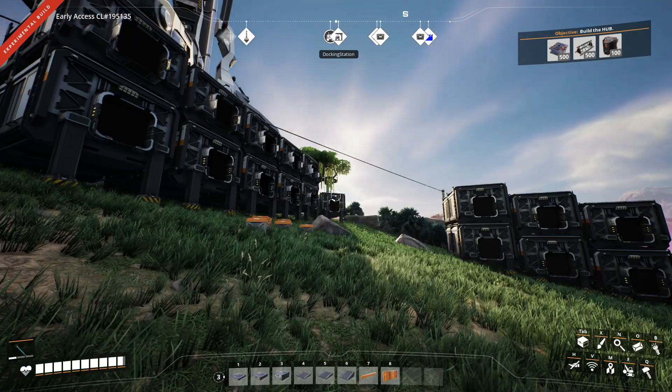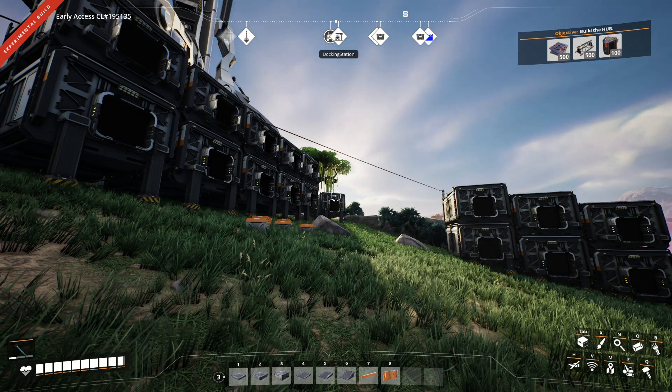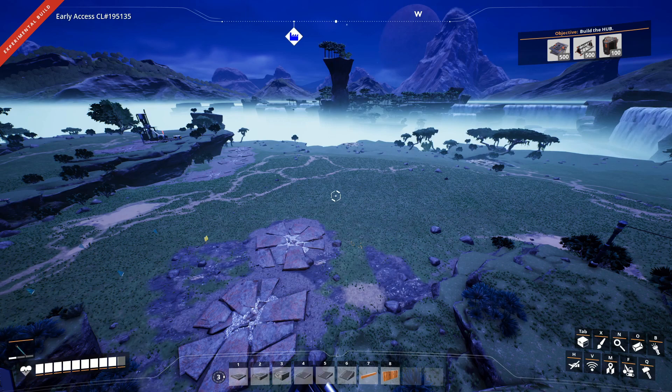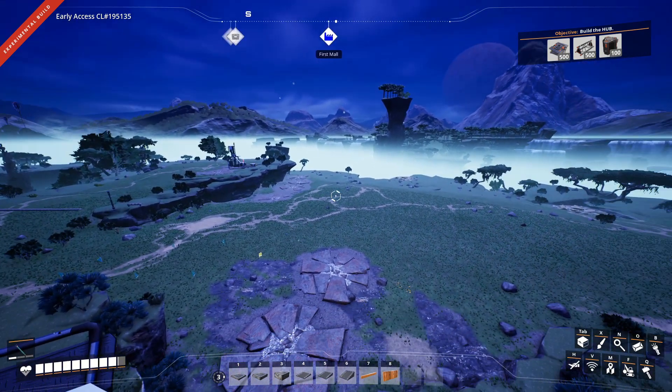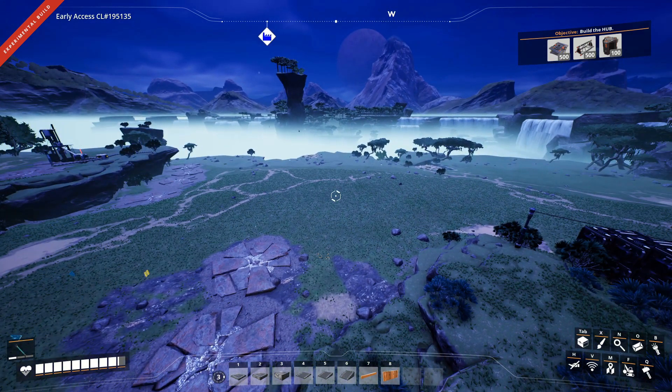In case you ever wondered what a completely dismantled base looks like when you put it all into storage, well, this is it. Night falling over the base might be a little symbolic, and even Bob seems a little sad just walking around places that used to hold miners and buildings and foundations. But to be honest, I'm quite excited about doing this over but doing it the right way, in such a way that we can actually work a little bit more efficiently.